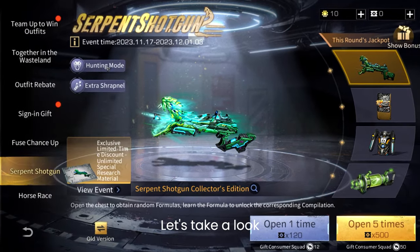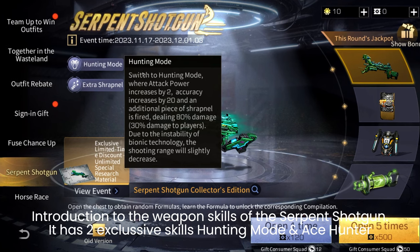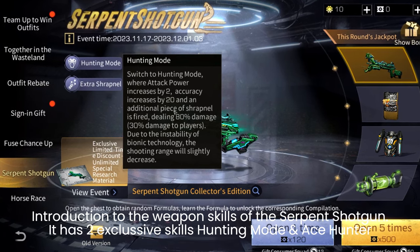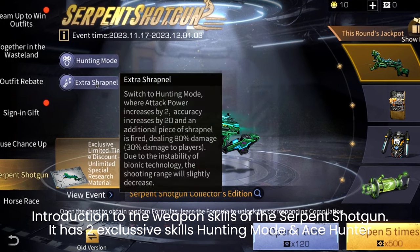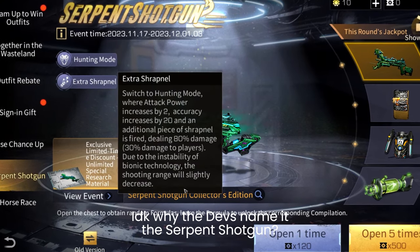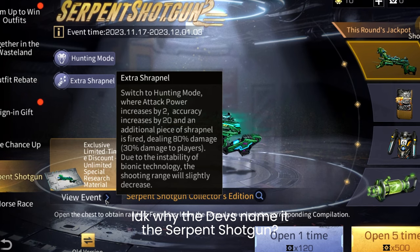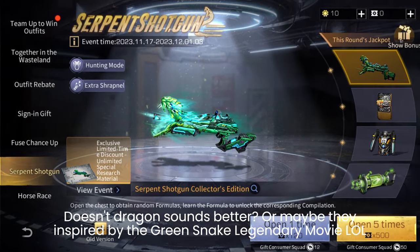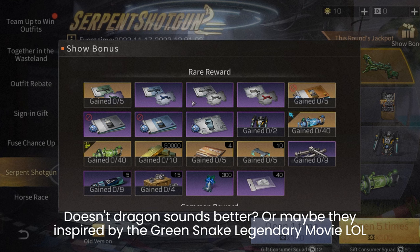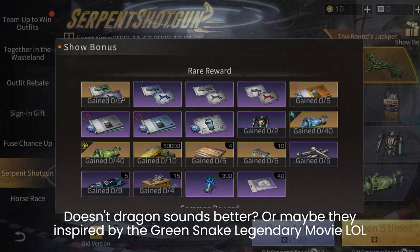Let's take a look at the introduction to the weapon skills of the serpent shotgun. It has two exclusive skills: hunting mode and As Hunter. I don't know why the developers named it the serpent shotgun — doesn't dragon sound better? Or maybe they were inspired by the green snake legendary movie.